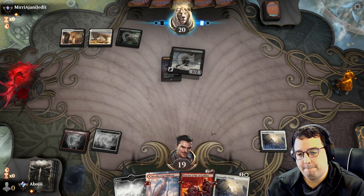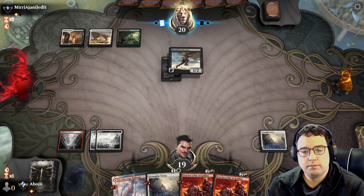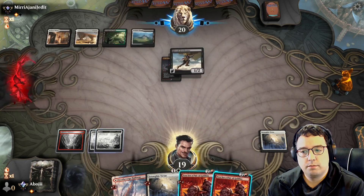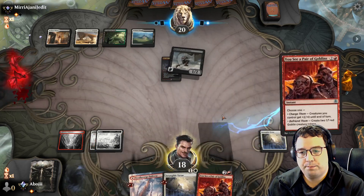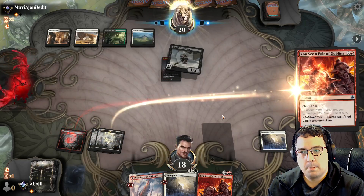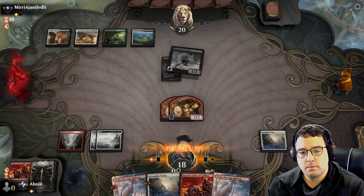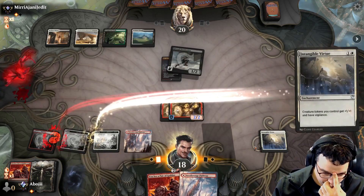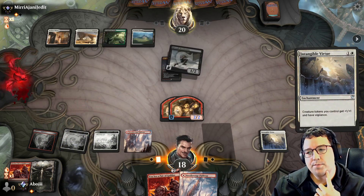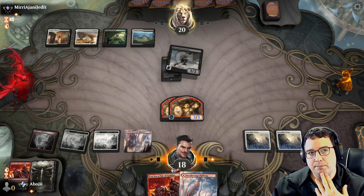We have a bit of removal with Portable Hole and Rip Apart. To round things out, one copy of Chandra in the main with two more in the sideboard — Chandra does two damage to the opponent's face, ramps us, and does four damage to a creature. The mana base is a typical Boros setup but we're playing two copies of Den of the Bugbear, which also creates tokens. In the sideboard we have graveyard hate with Relic of Progenitus, four copies of Adanto Vanguard — great against control with board wipes — a couple copies of Paladin Class, two Rest in Peace, and three copies of Adeline.